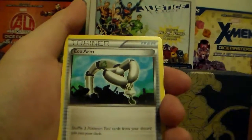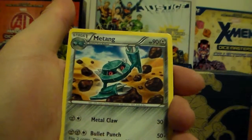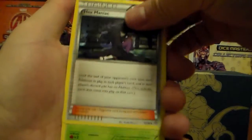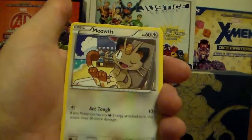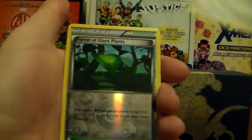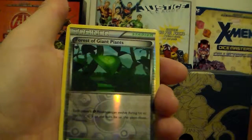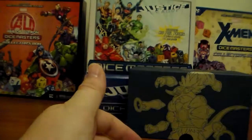Got Eco Arm, Tangela, Hex Maniac, Combee, Quagsire, Meowth, Spinarak, Porygon, a Forest of Giant Plants Reverse Holographic, and Ancient Trait Metagross — regular rare.